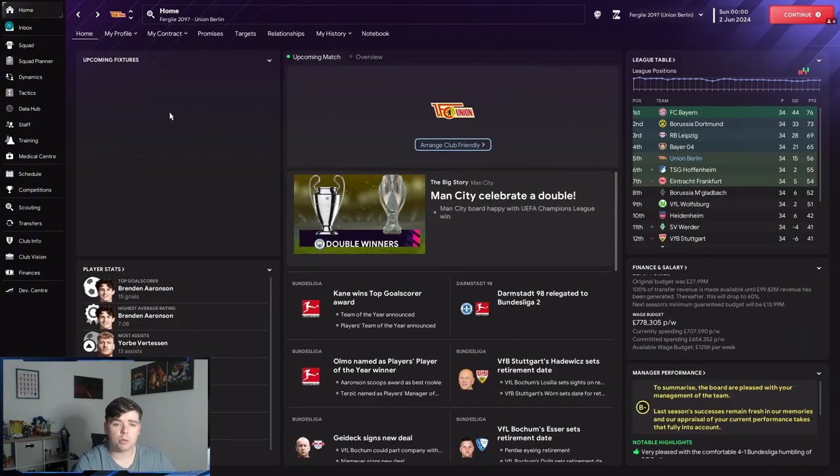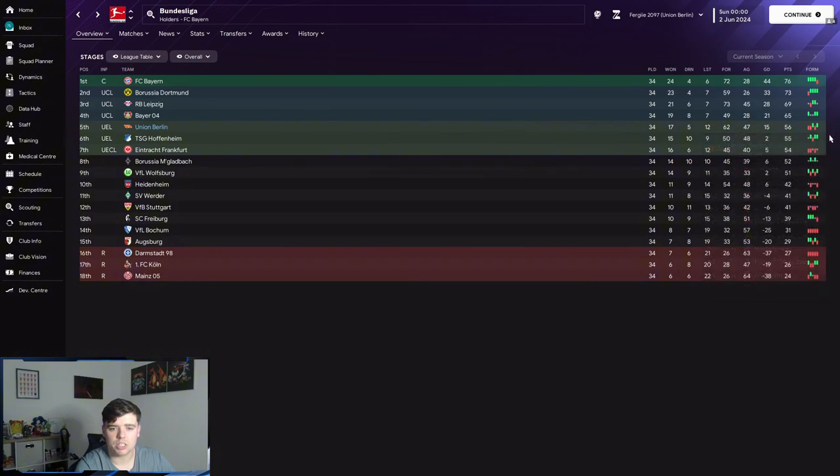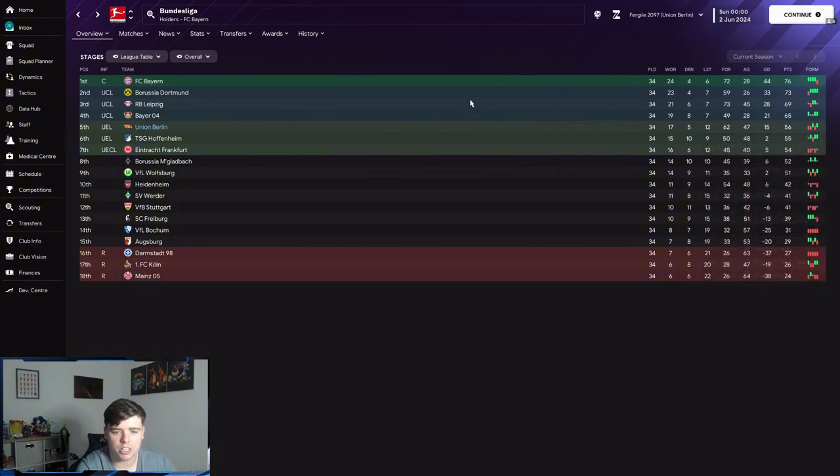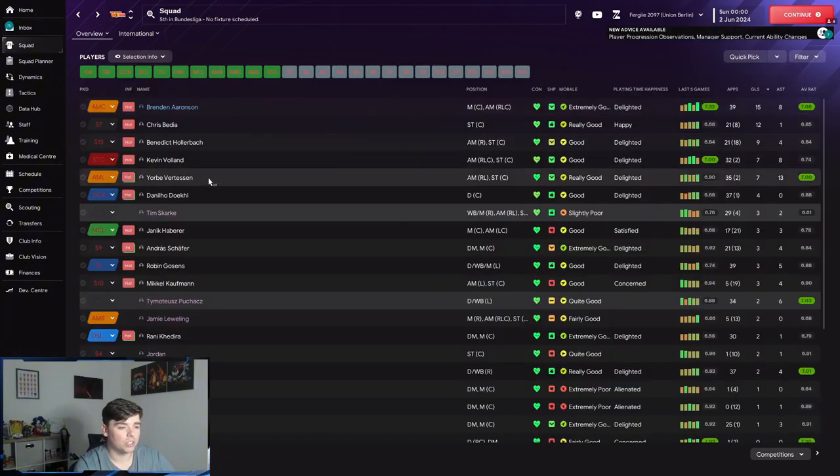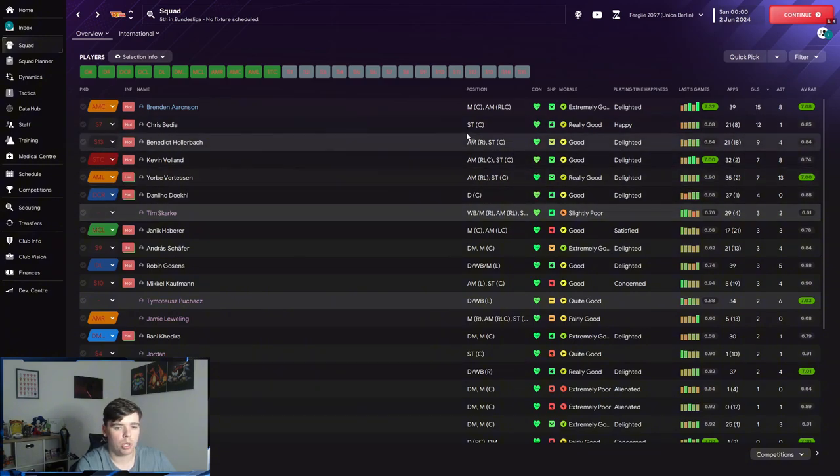Moving over to Germany with Union Berlin — they finished fifth, which is very good. They got 62 goals, the third highest amount in the league, but conceded 47 — a 15 goal difference. Bedier only started 21 games and played 8 off the bench but still got 12 goals. Birdson got 13 assists, which is very good. Aaronson got 15 goals and 8 assists.